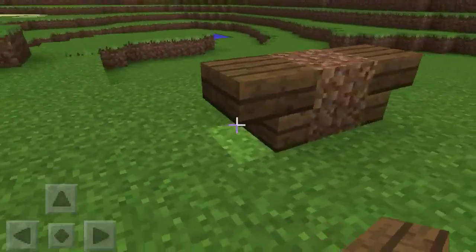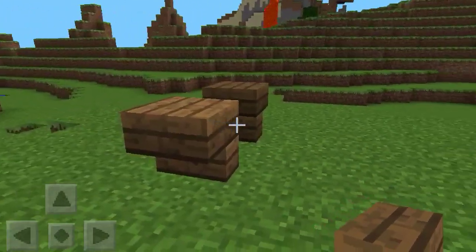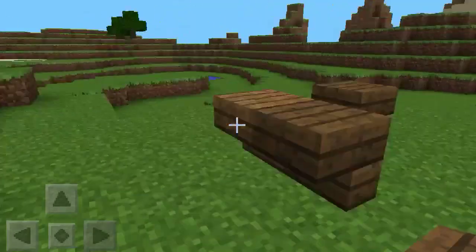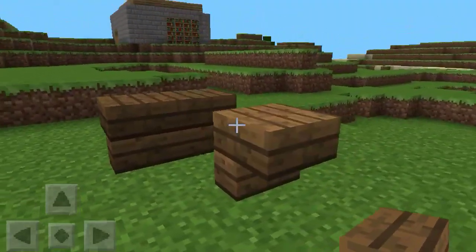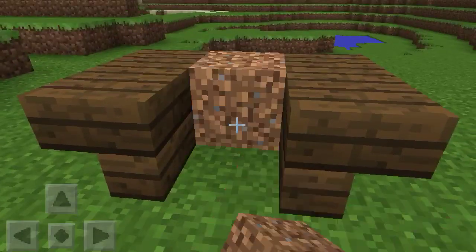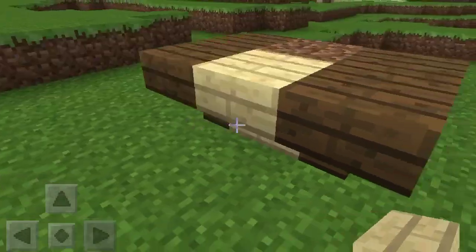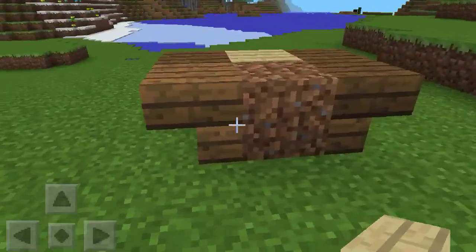So far I'm kind of struggling to do that, but once you've done that, you basically just take this off, and then you put two more birch stairs like so. Then in the middle, you're going to want to put another dirt block, and then put the next set of stairs like so.